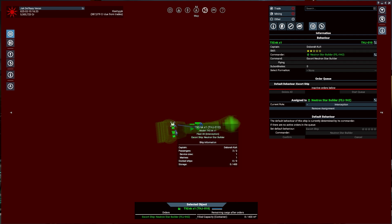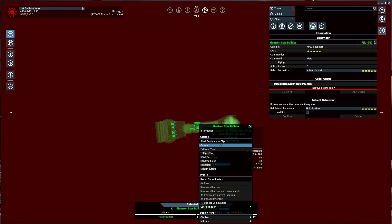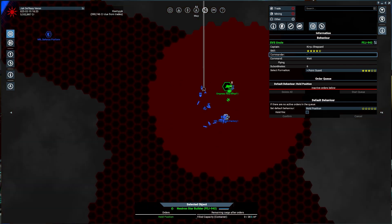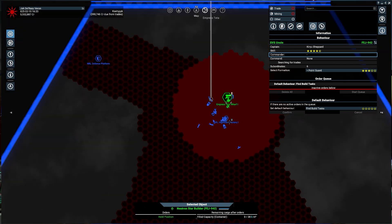The Shandrilla Huntress — you guys are set to intercept. This is a Neutron Star Builder. Let's change your name to the SVS Uncle — I think that's funny. I will set your position to find auto build tasks, because you're not doing anything. Make some money, appreciate it.